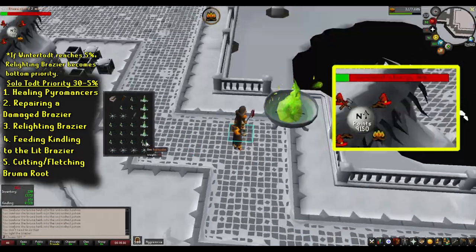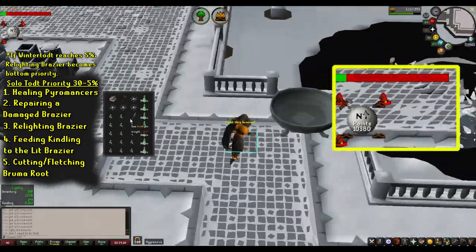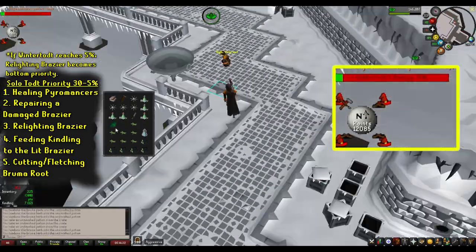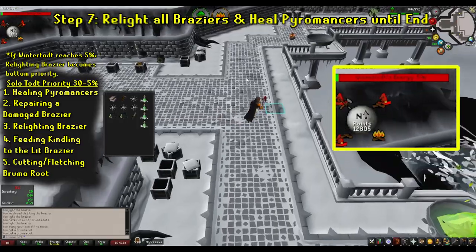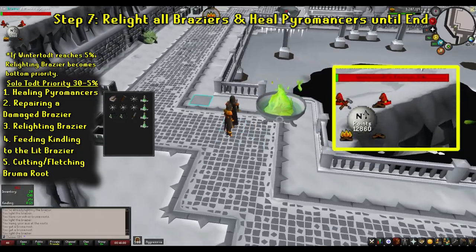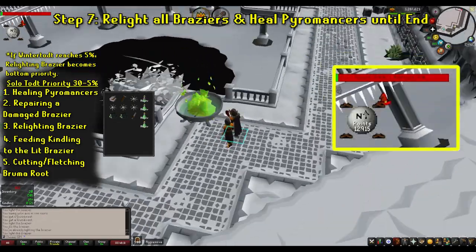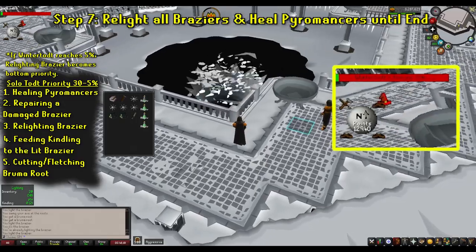So those are the priorities, along with the major obvious priorities of avoiding damage, restocking your rejuvenation potions when necessary, and eating when you need to. I typically try to restock my rejuvenation potions when I only have one left. Basically, you follow this process until you get to around 12,700 or 12,800 points. At that point, you want to end the game — just run the circuit of the map, healing the Pyromancers and relighting the braziers. This is basically just a miniature version of the beginning of the game. Just be patient and diligent and eventually the Wintertodt's energy will reach 0%. If you need to do this step prior to hitting the 13,000 point mark because you've run out of food or need to just end the game early, feel free to do so — just run around lighting the braziers and healing until the game ends.